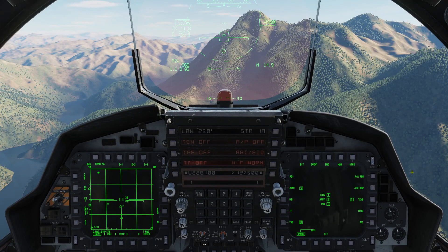Welcome back Strike Eagle fans. This is Notso here for another tutorial for the F-15E Strike Eagle by Raspam. Today we're going to talk about the PACS, or the Programmable Armament Control System. It's the system in the jet that you can interface with all the weapons, both air-to-air and air-to-ground. It's pretty much analogous to the SMS that you find in other jets — just a different name, basically does the exact same thing. I find the PACS is a little bit more intuitive, and it's got a lot of customization.